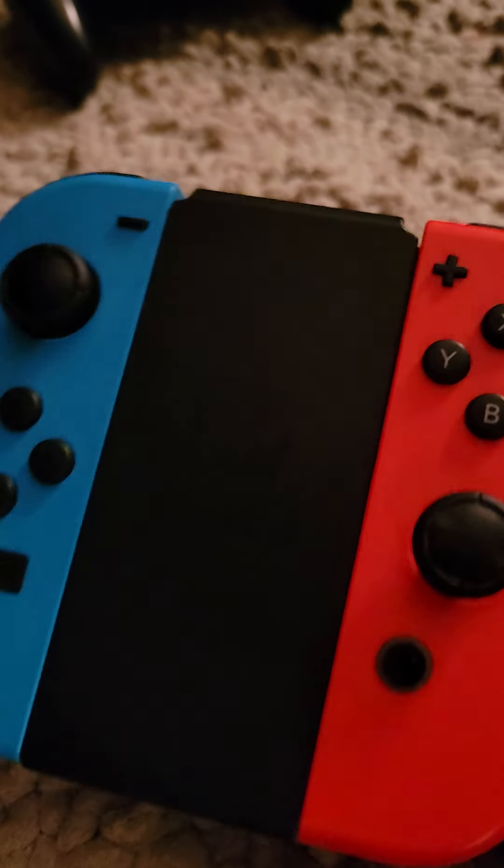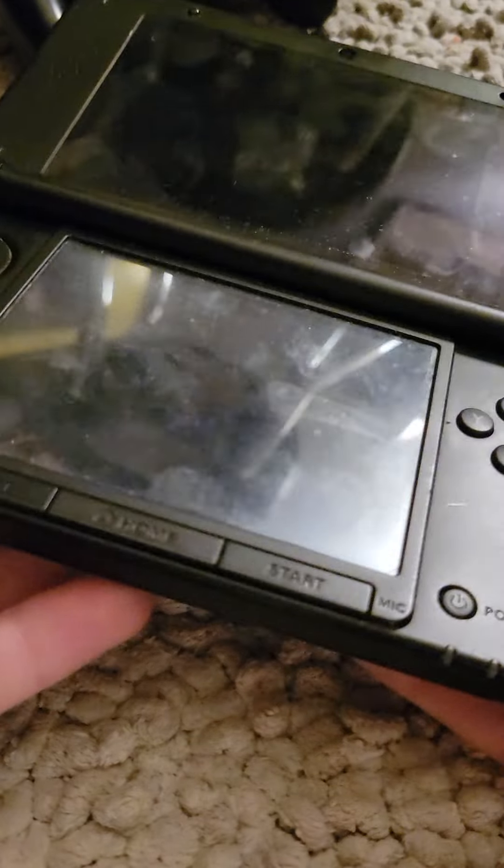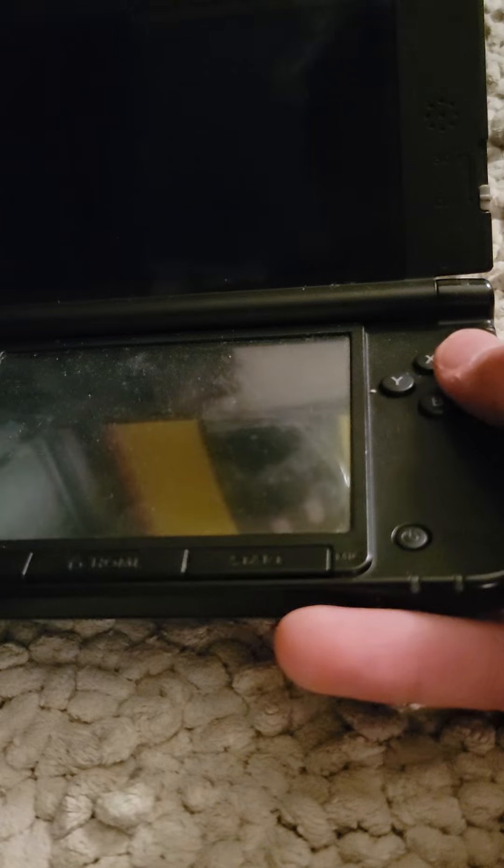Number five: the 3DS. Hear me out — this is technically a controller considering they had Super Smash Bros. for 3DS, and you could also play it on the TV with Super Smash Bros. for Wii U, so it kind of counts. It feels a lot tighter and better than the Joy-Cons. It has the circle pad, taunting works, and the button layout is pretty good — shield and grab buttons are up there. It's better on the TV than handheld, of course.